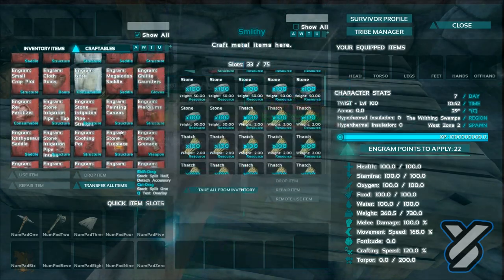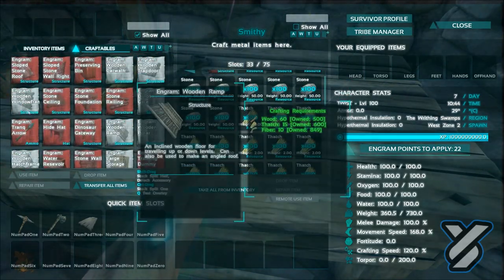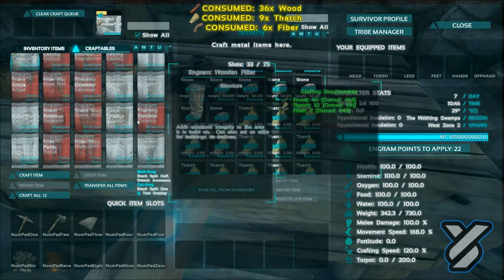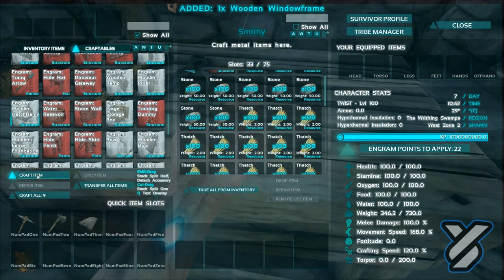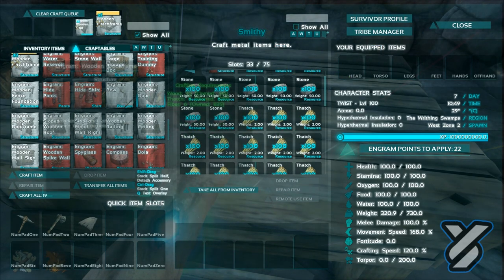I don't want wooden windows - where are my walls? We'll take a window frame, we'll definitely need one of those anyway. We'll need a hatch of course, and we're definitely going to need a door and a door frame.